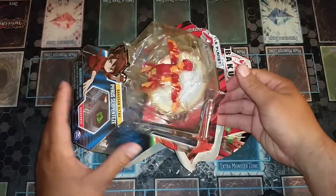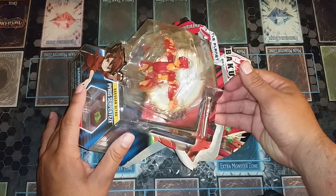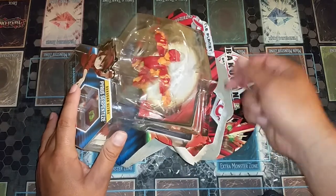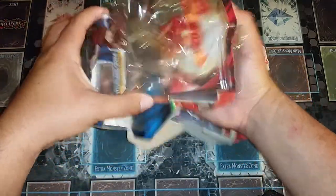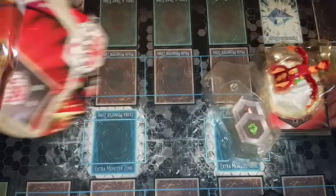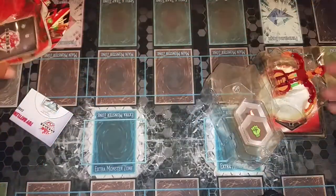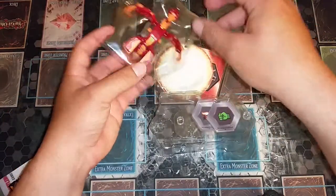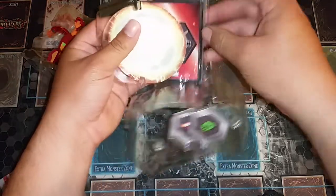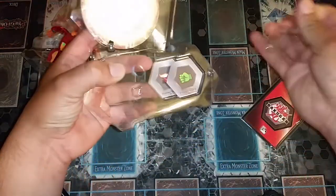When is the sneak peek for YuGiOh? I think the sneak peek for Savage Strike is around January 28th, late January, and we'll probably go there and do that. Honestly, nothing in the set really interests me except for the cover card — the Borrload synchro. I don't know the exact name, but it's really broken. I believe it kind of just helps push for game — I think it gains attack or negates stuff. It's insane.